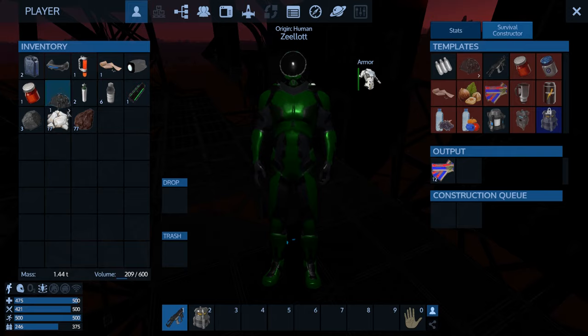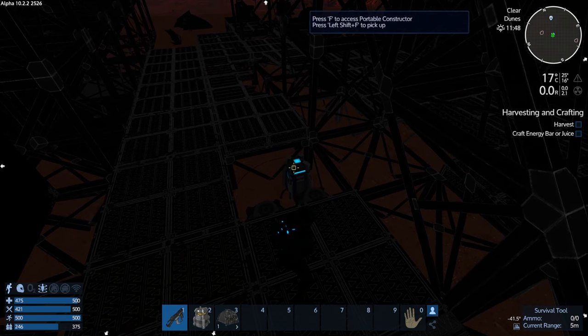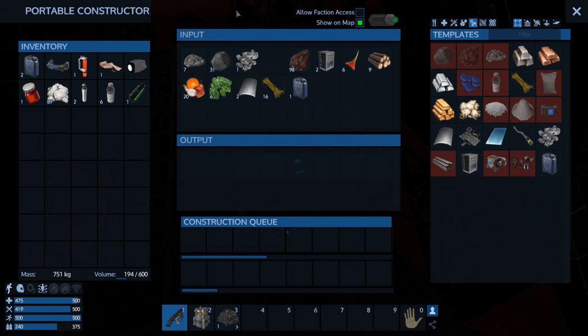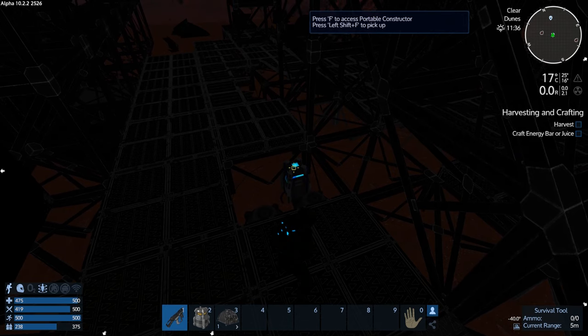We should be okay. Let's get the tent set up and sleep for the night. Put the ore in to start processing. Actually I'm going to hold off on that — I only need a little bit of biofuel. I'd rather make another constructor. Let's make another constructor and put the rest of this back.